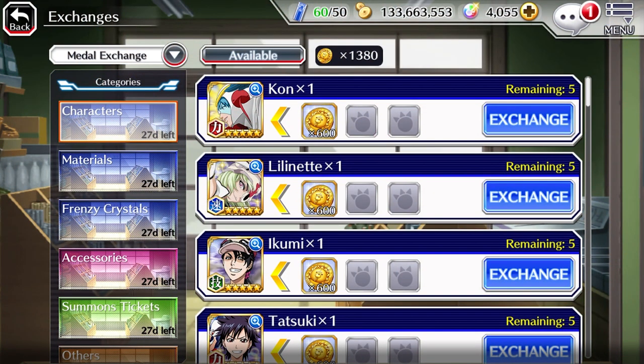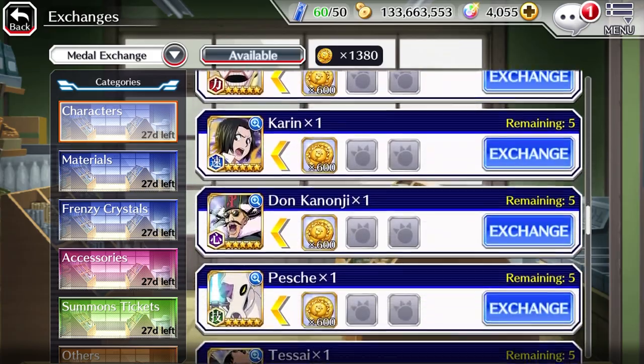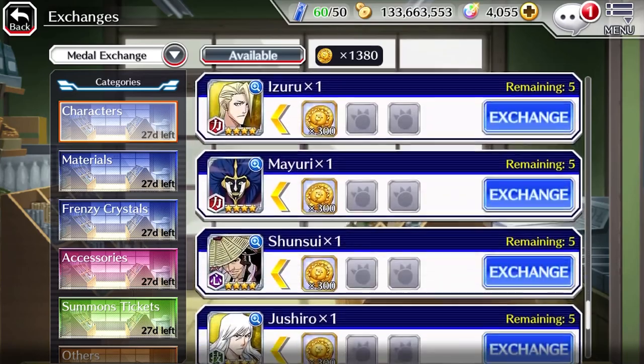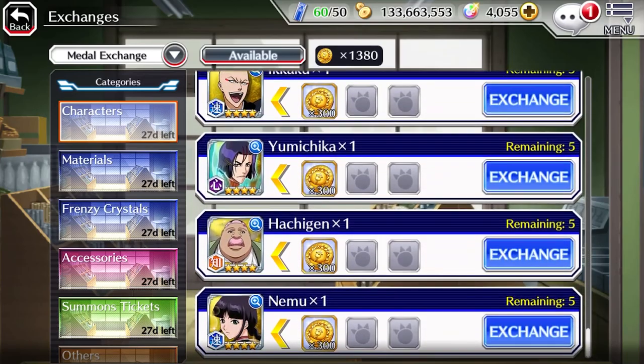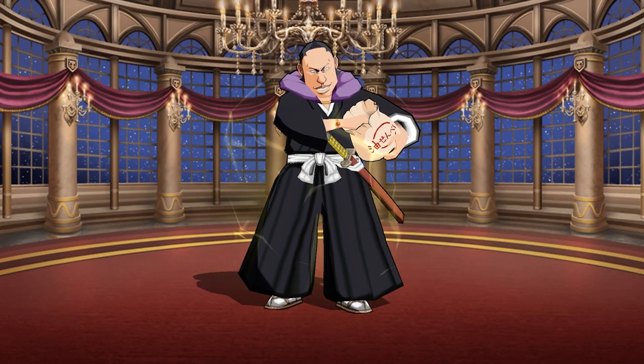Right off the bat, we are presented with the characters. These characters are mediocre and were K-Lab's way of adding silly characters, knowing people would not spend orbs to summon for them. Unfortunately, they have stopped adding new ones. It is definitely worth buying all of these characters, both 4 and 5 star — not only for the orbs, but they have high potential in Senkaimon and as links. Keep in mind that all of these characters are PvP medal exclusive.